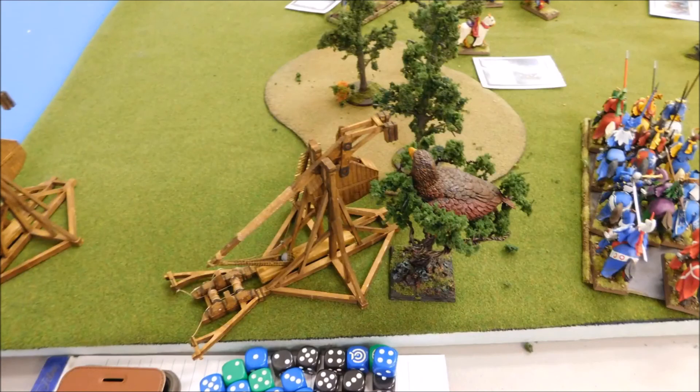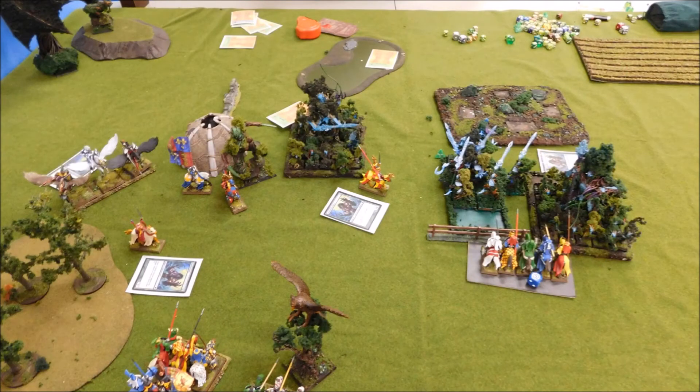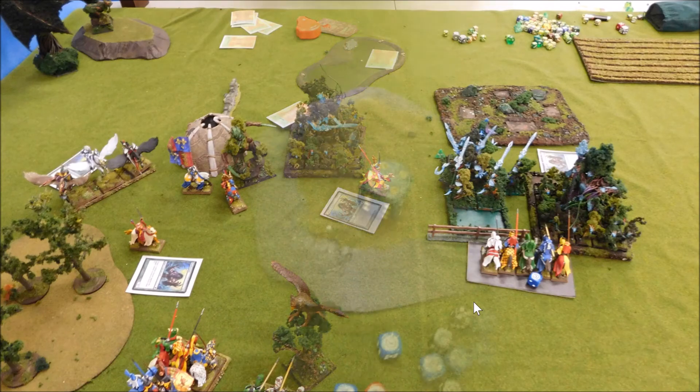His turn three: the eagle charges my trebuchet. His tree father was still there. Elsewhere, the tree kin turned to face left, reforming three wide with one in the back. The dryads charged in. The other eagle hopped down closer to really block the knights unit — he's afraid of getting that unit into the tree kin, but not with help from a lance. On to turn four.